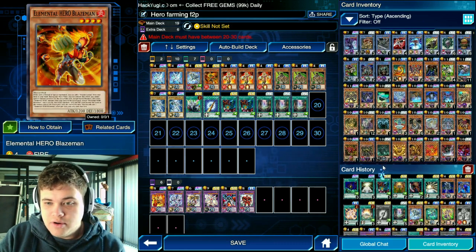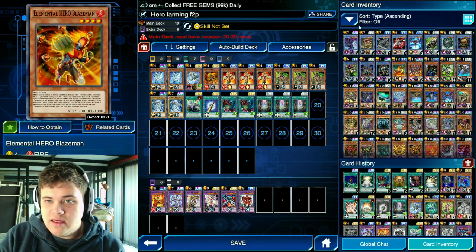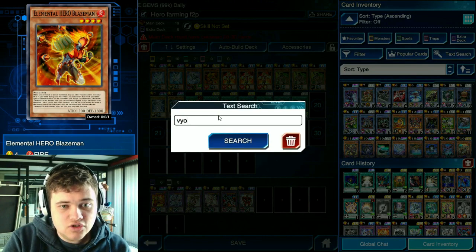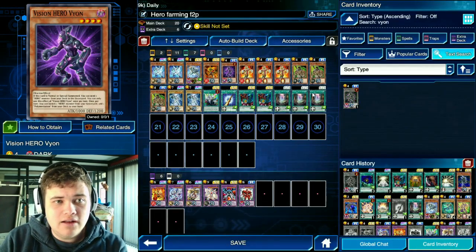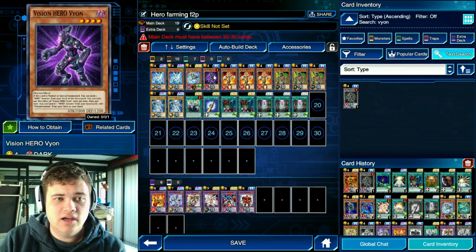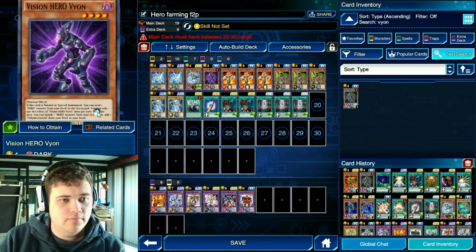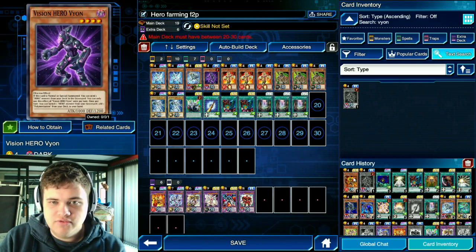Speaking of the Destiny Hero box, another good card you could put in there — if you don't like using Blazeman and feel it's screwing you over a lot — is Vision Hero Vion instead. It counts as a hero monster and it searches out Polymerization. The AI also knows how to use this card, so it's up to you which one of the two you want to use.